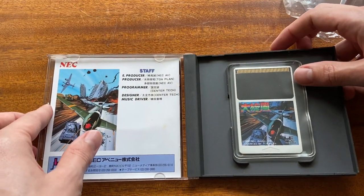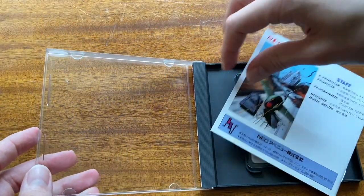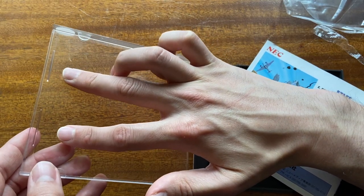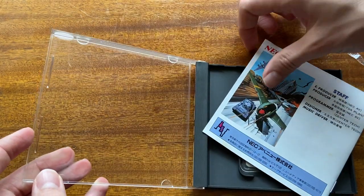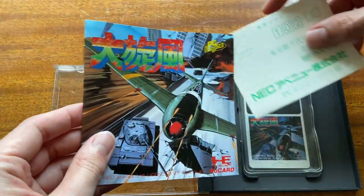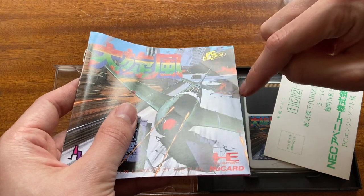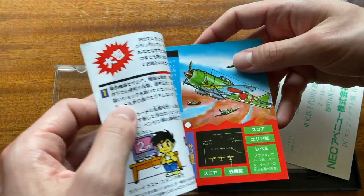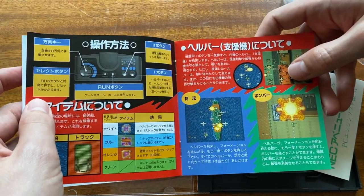Let's open it up, look at the manual, and then look at the game itself. Something I'll point out — especially for CDs and PC Engine games — watch out for the teeth on the jewel case when you're taking out the manual. Oh, it has the inserts with it! Let's look at the manual. Yeah, I can see why they said the manual has some damage — it's got a crease here. I don't think someone was trying to dog-ear it; probably just put it down the wrong way. Look at the beautiful colors on this. I love the old manuals.